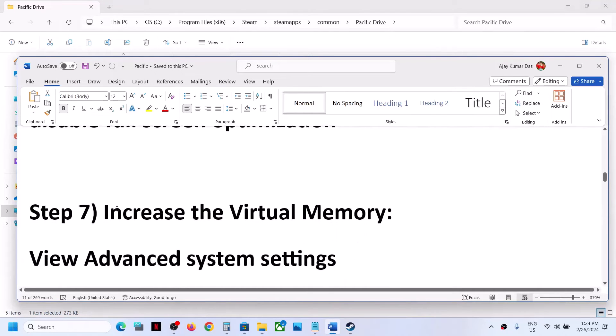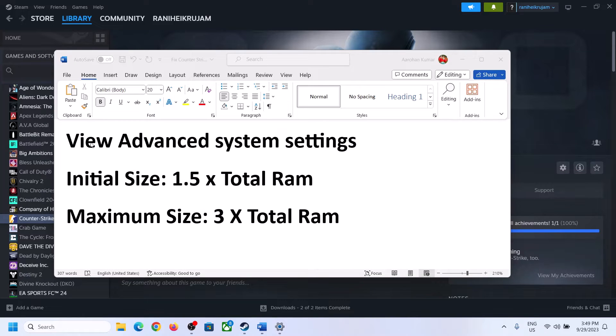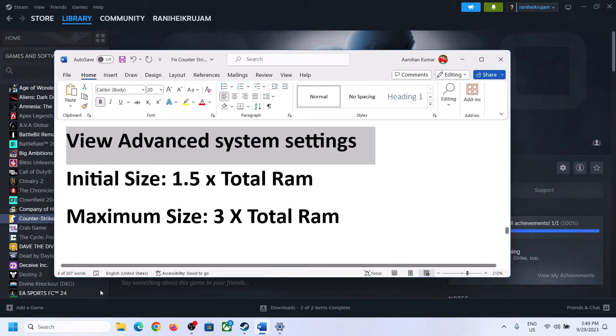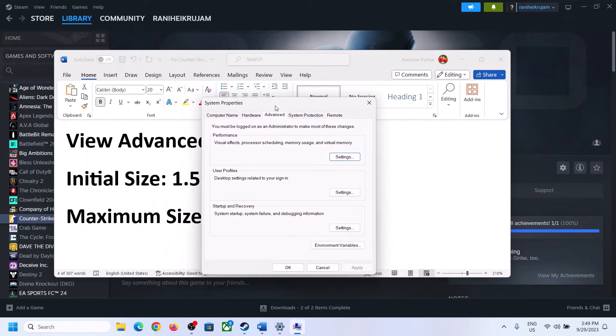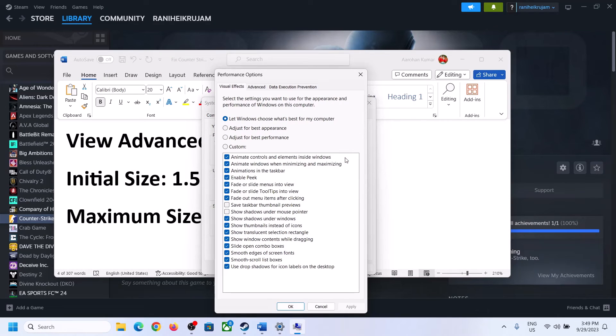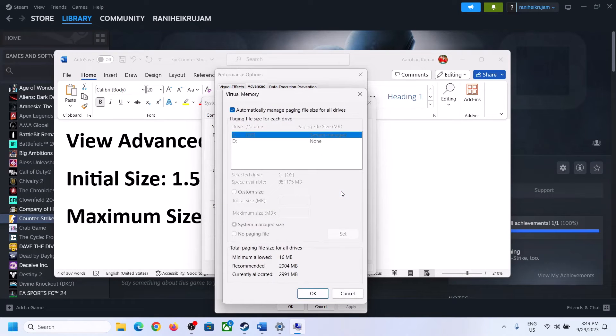The next step is to increase the virtual memory. Type in 'View Advanced System Settings' in the Windows search box and click on it. Click on the first Settings button, go to the Advanced tab, and then click on Change. Uncheck the box which says 'Automatically manage paging file size for all drives,' and select the drive where the game is installed. Then put a check on Custom Size.